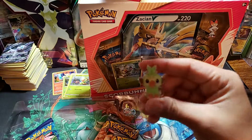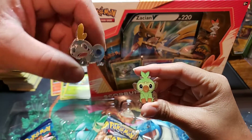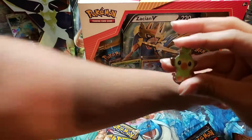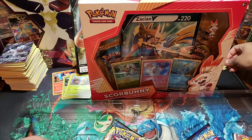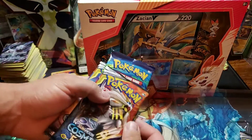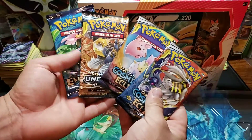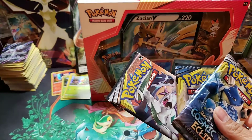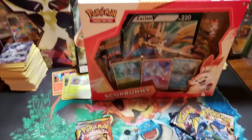She's got the Grookey pin, I've got the Sobble pin. Each of these has four packs - two Cosmic Eclipse, one Evolutions, and one Unbroken Bonds. These are probably the three best packs you could get. Those Evolutions can go to my store.